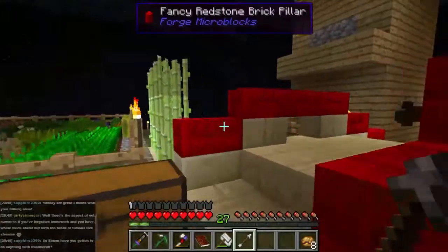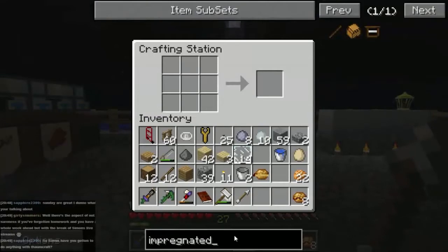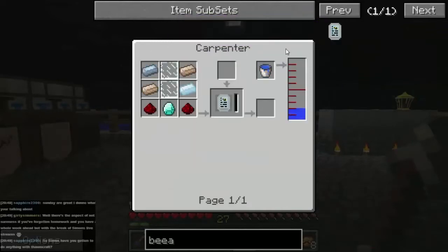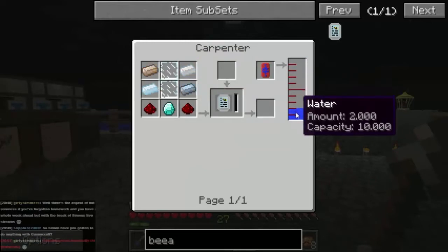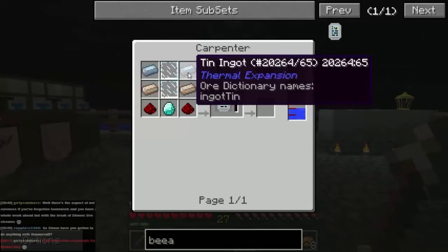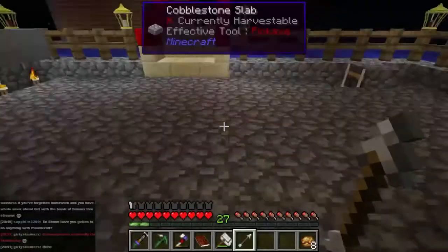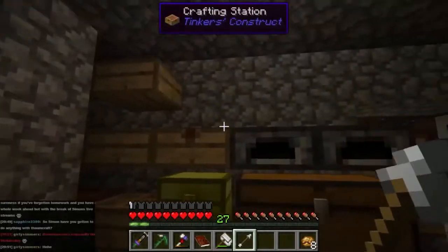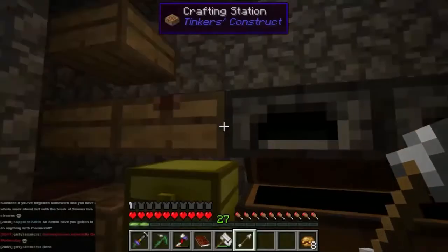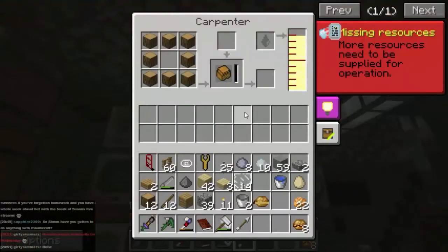While we're doing this, let's have a look at something called a Beelizer - let's see how we make one of those. We make that in a carpenter again, but this time we need water. So it's tin, redstone, diamond, redstone, tin, tin, and glass panes. A Beelizer is an analyzer for bees - it will allow us to look at the bees and see if we can identify them.